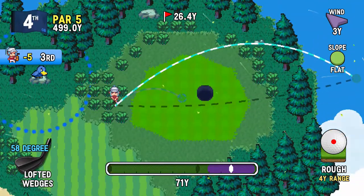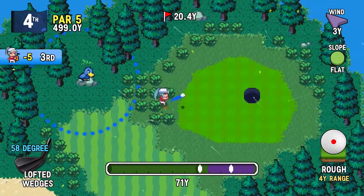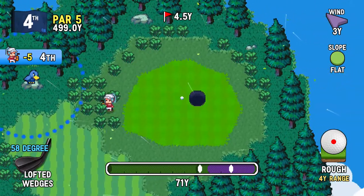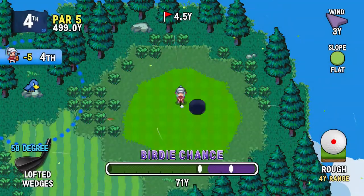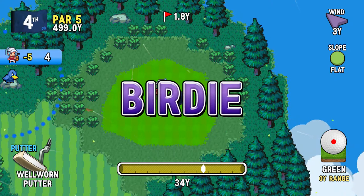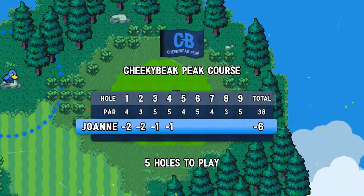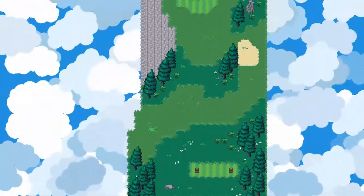We're going for the chip-in. We are going for the chip-in. Go baby go, in you go. Why didn't that roll out that much? I didn't change the impact zone so that I would be hitting under the ball for more backspin. Disappointing. Still looking like we're on pretty good scoring pace though.